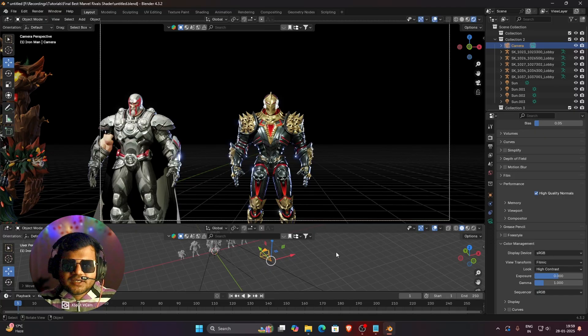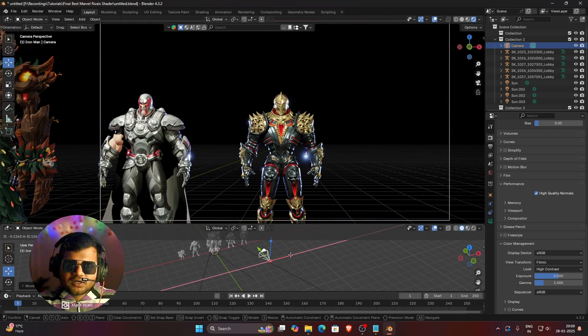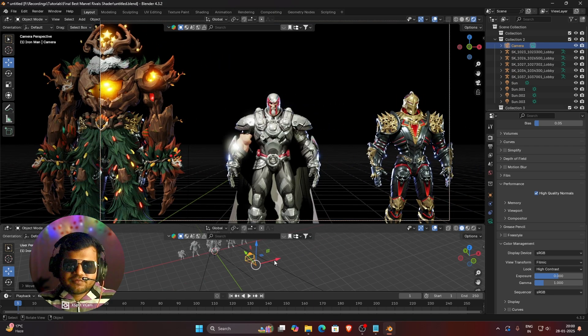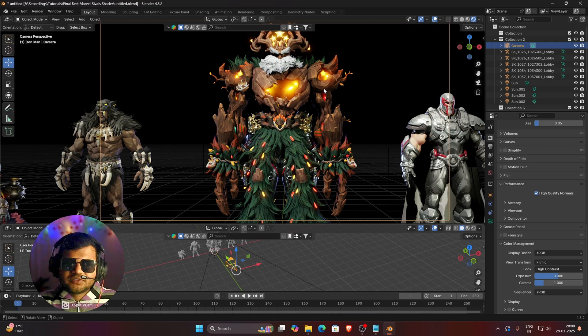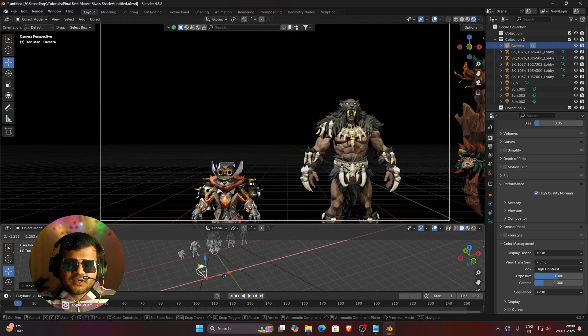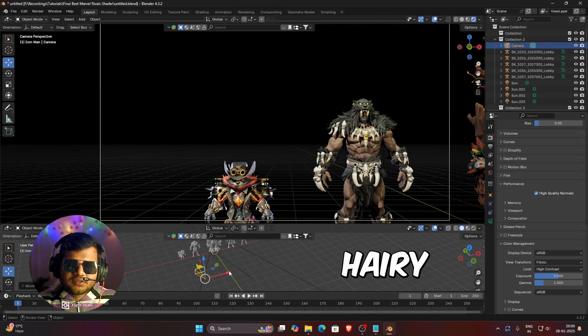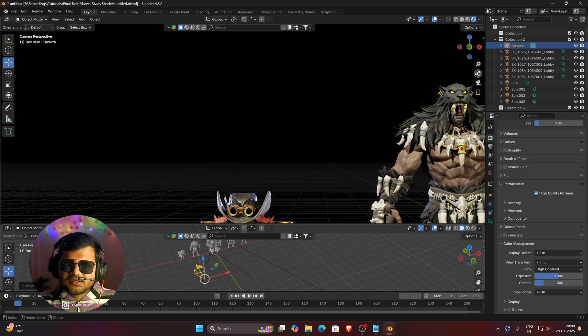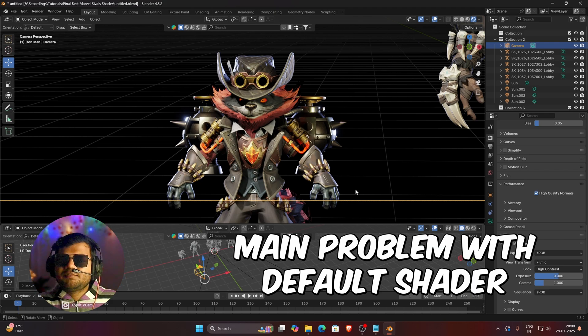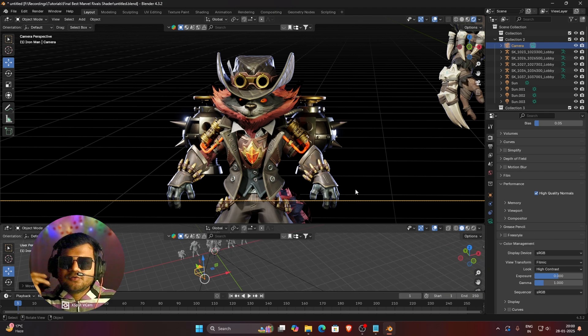As you can see, these are some of the models that I made using my own custom shader, and you can see how much detail these models have. The metallic part is looking perfect, the rough part like Groot and the emission thing is also working very fine. The skin is also looking great, and hairy characters like Groot skin and Raccoon skin are also looking amazing. I will tell you the real problem with the original shader that comes with Rival porting and how to fix that with my shader.